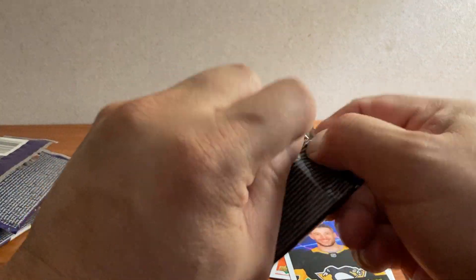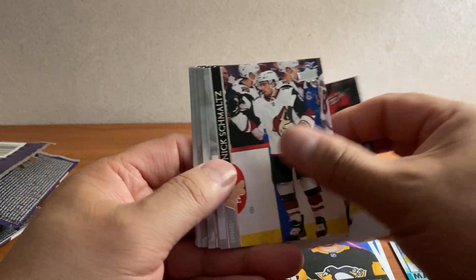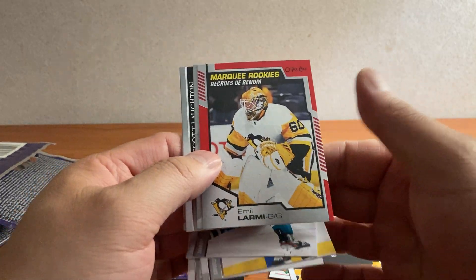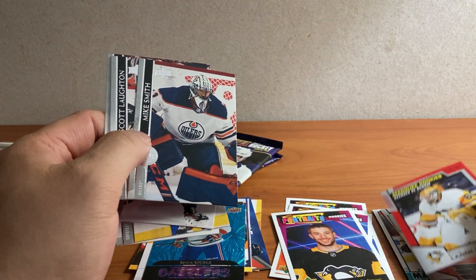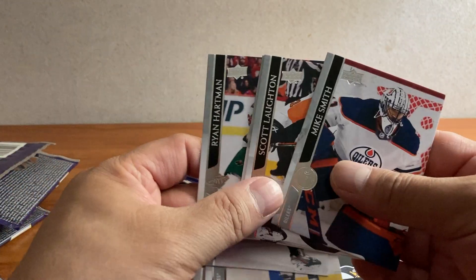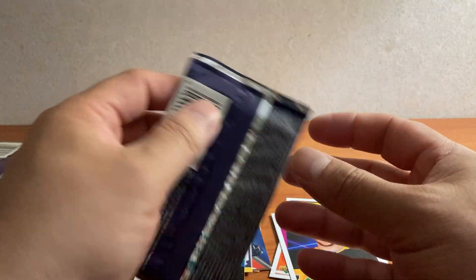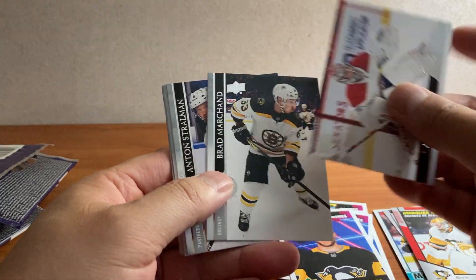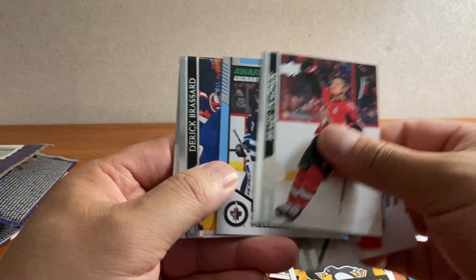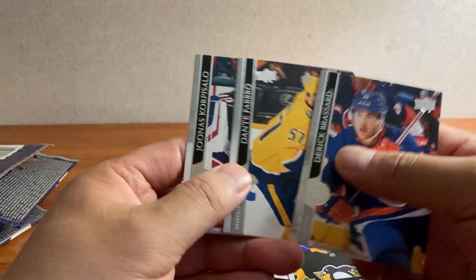Three more packs. Nylander, Schmaltz, Keturi. We got a red Amil Army regular back — that's okay, I'll take that. Smith, Lawton, Bear, and Hartman. Should still have one more Young Gun left. We got Price, Marchman, Strawman, Kachuk. We got a blue Connor Hellbuyck. Broussard, Fabro, and Corpusolo.